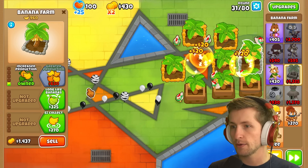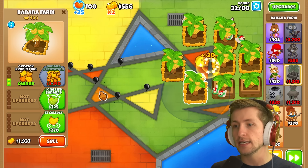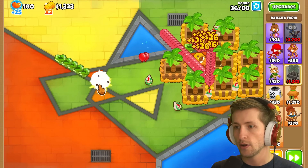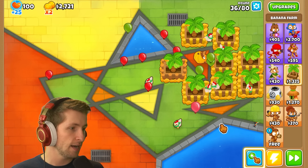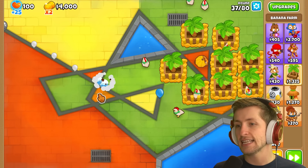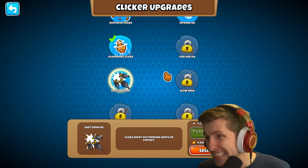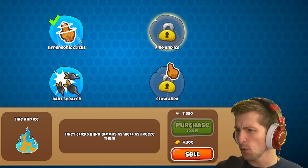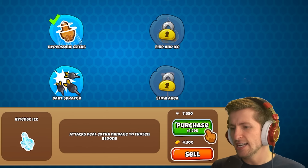The more I upgrade the banana farms, the more money we'll make — let's get them all to banana plantation. I'm a little worried about MOABs. So many pink balloons coming in — I wasn't ready! Let's check our upgrade options: dart sprayer for clicks is nine thousand dollars. Intense ice makes attacks deal extra damage to frozen balloons, and fiery clicks burns balloons as well as freezes them. Let's buy intense ice for the extra damage.